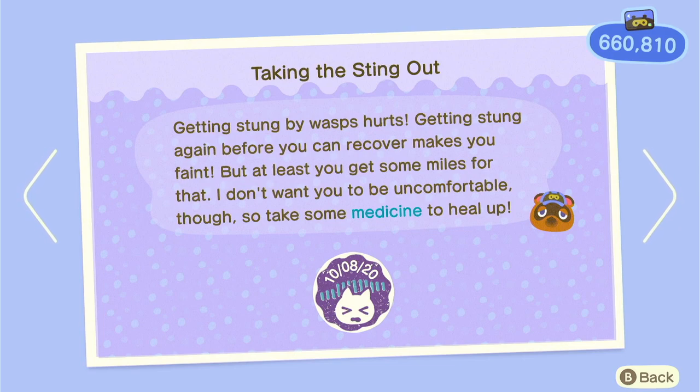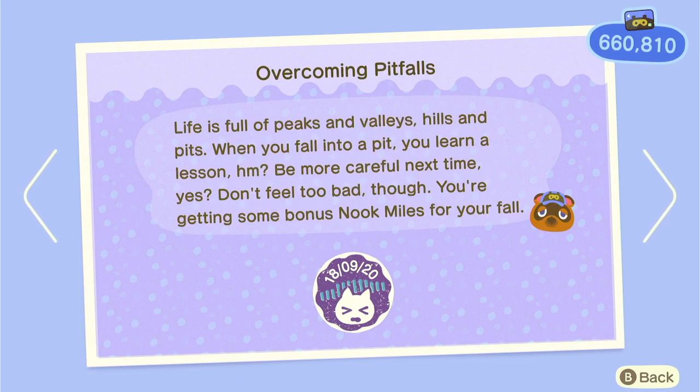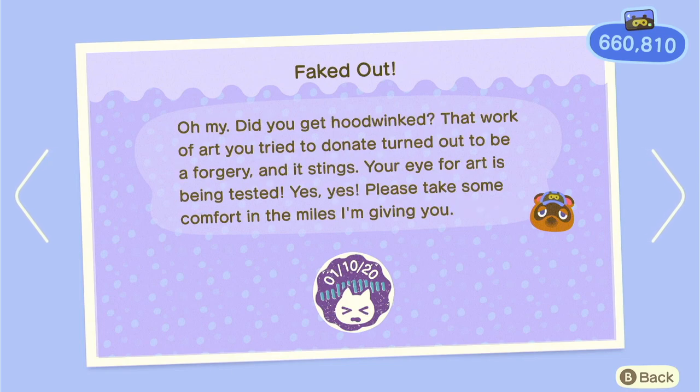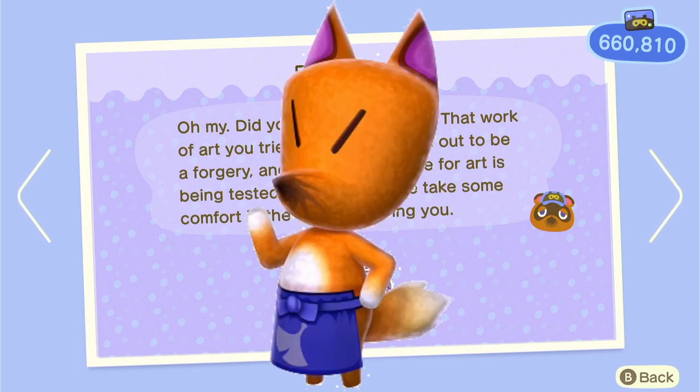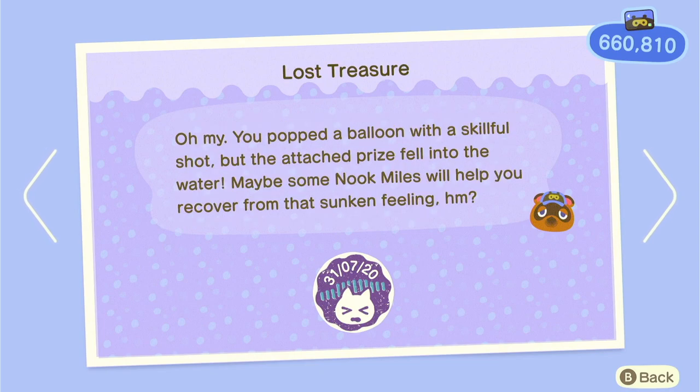Getting stung by wasps is an achievement too, so you get Nook Miles even if you don't catch five in a row. You also get Nook Miles if you get stung by a tarantula or scorpion, or fall into a pitfall seed on someone else's island or your own. You get Nook Miles for fake art as well — Redd does not sell real art often. If you're looking for real art, just google the painting name with 'Animal Crossing real or fake' and look at the pictures — that way you know if it's genuine.